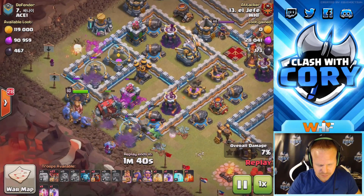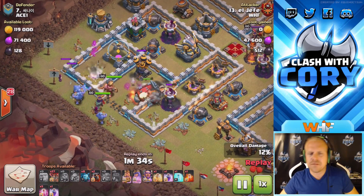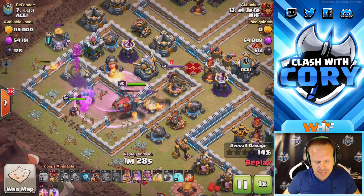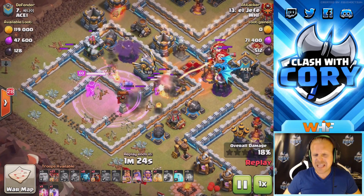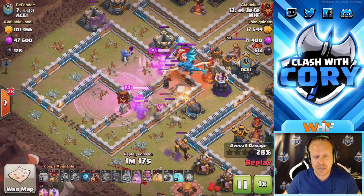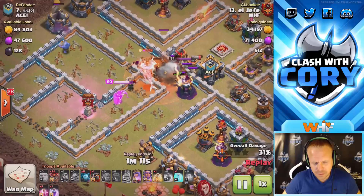He gets some funneling troops down — baby dragon on one side, wizards up top — to cut in the funnel so those bowlers and heroes can follow in. The wall wrecker goes in with a giant out front to give it a little more time and tanking, making sure it goes in deep enough. An early rage is dropped to catch those bowlers and heroes, and the valks come in and catch a little bit of that rage as well. Look at this compartment just falling — the king's broken through the walls along with the valks.